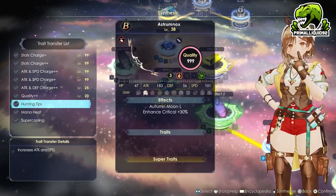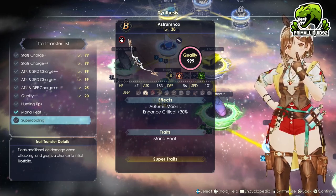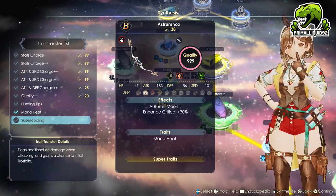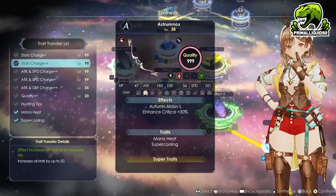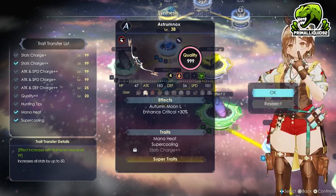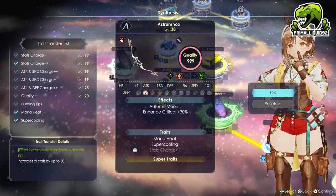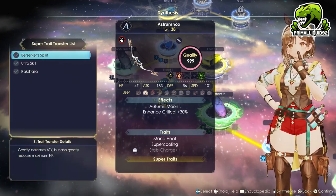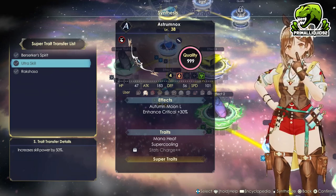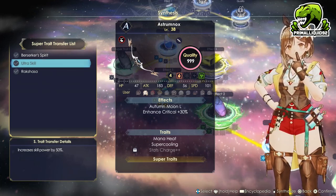When it comes to the actual traits, I'm going to use Mana Heat and Super Cooling just because these basically grant us extra fire and ice damage on attacks. Then we can do some extra stats — I'm going to put Stat Charge Plus Plus on there right now, but this is not going to be the final stat we use; we are going to replace this later. For the super trait, if you're going to manually play Claudia, use Ultra Skill and replace Mana Heat or Super Cooling with Skill Charge Plus Plus.